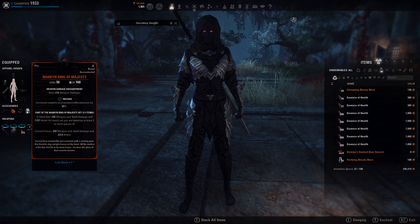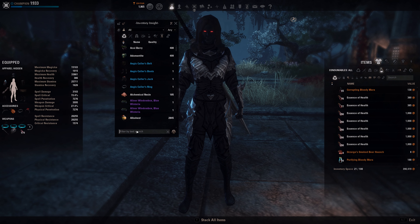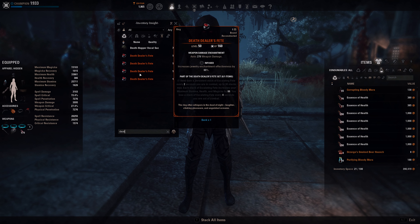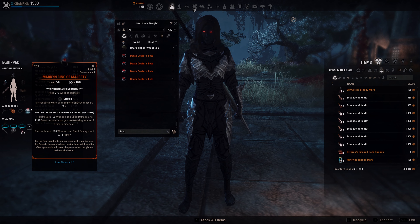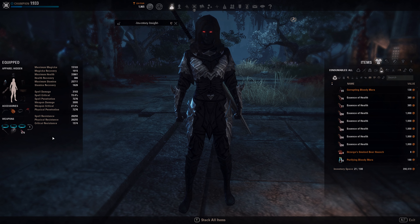Malakath works indeed, but crits on Nightblade are just really really high and you want to crit and get all the modifiers, so the Mythic ring is the way to go. If you don't have it or don't have the DLC, you can also go for Death Dealer's Fete, which is good as well — you get more max resources, like 2,300 HP, Stamina, and Magicka. Also not bad, just depending on preference. I like the Mythic more — it is stronger — but Death Dealers is also not bad. That's kind of about the armor sets.